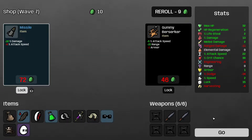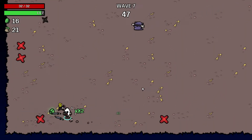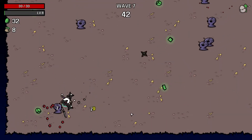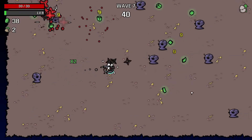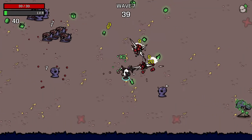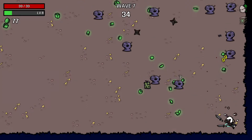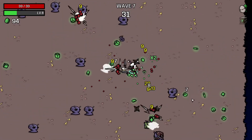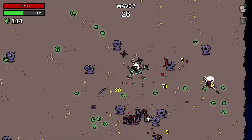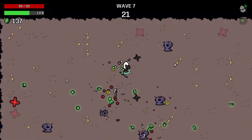I'll lock this and also get the bag, so I get plus 20 materials whenever I get a crate. It's still pretty early into the game, so I have a good chance of getting a bunch of crates over the duration of the run. I believe it's been mechanically changed — plus 20 materials when you pick up a crate, and I think this also procs at the end of the wave now. I do have 15 luck, so crates do appear every now and then.